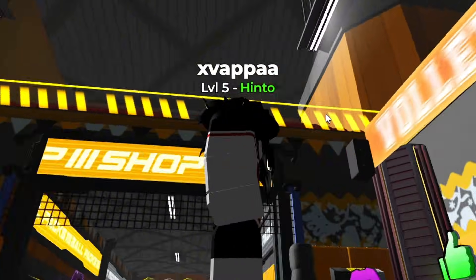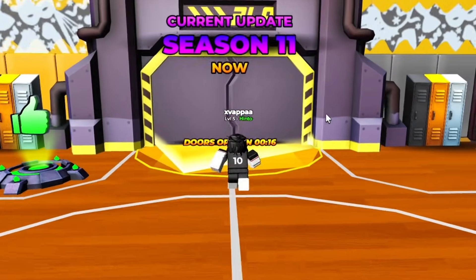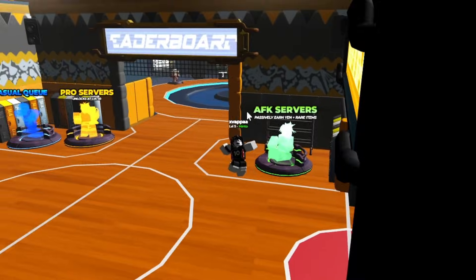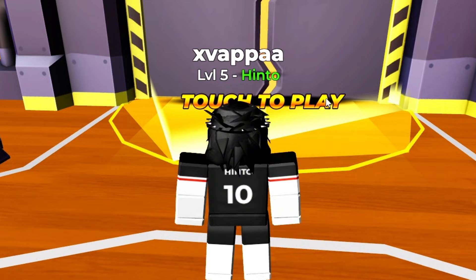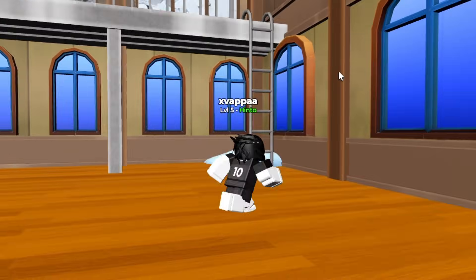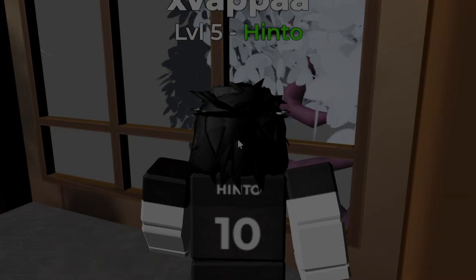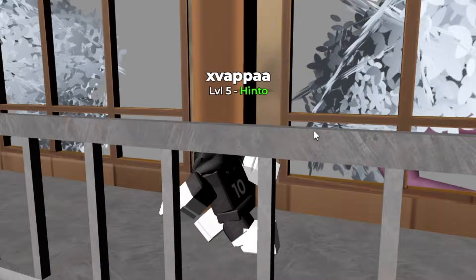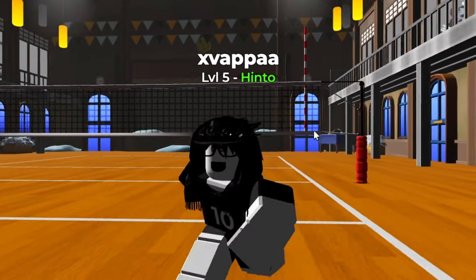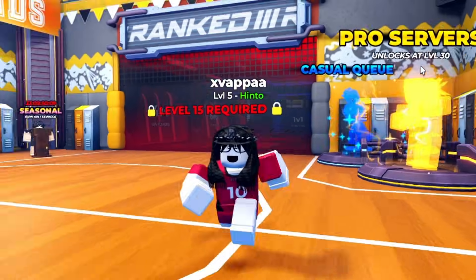Now that we've joined back into the game, you can already tell everything is looking low quality. If we look outside, you can see that the sky is literally gray — that's how you know your flags are working. The quality is supposed to be looking pretty bad, but that confirms the fast flags are active and doing their job.